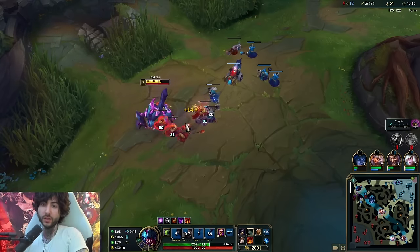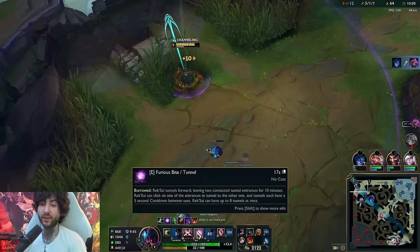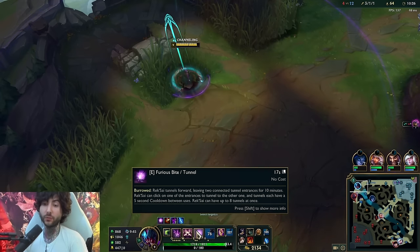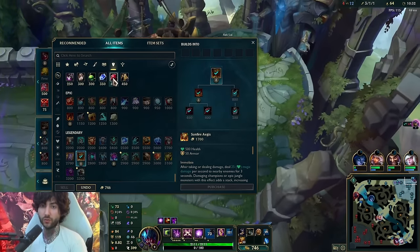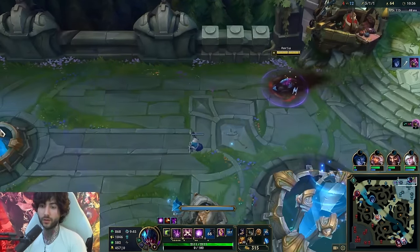Your E does extra fury damage when it's red - it does max health damage. So if you don't cast it when it's full and red, it does very little and it's just not that great. You want to cast it when the fury bar is full. Here I have to decide on boots and stuff.